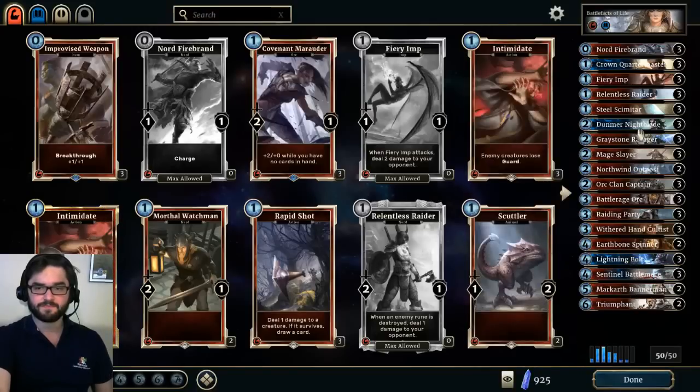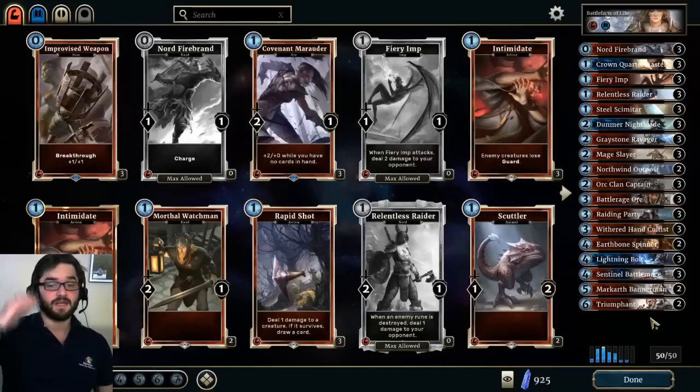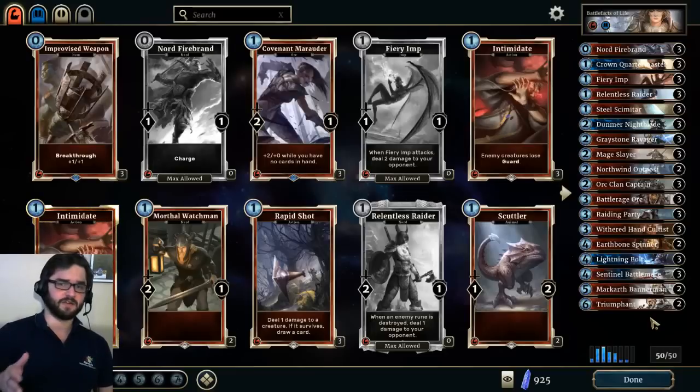Beyond that, the deck is pretty straightforward — you just go face. I feel like this is the most streamlined I was able to make this deck and it's been very consistent. It's weakest against Scout — that's a pretty bad matchup with all their guard creatures — and Prophecy Assassin decks can get pretty lucky with their prophecies. But it's really solid against tokens and all the Mage varieties, and I've had a lot of success against Crusader decks too, both the more aggressive versions and Control Crusader.